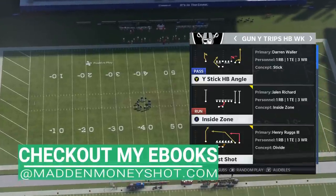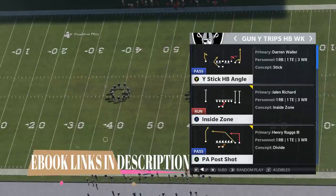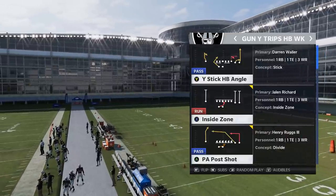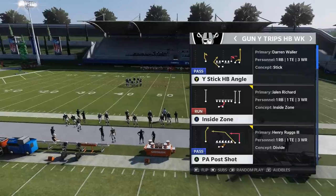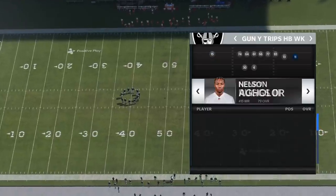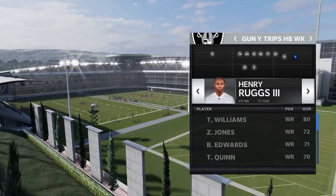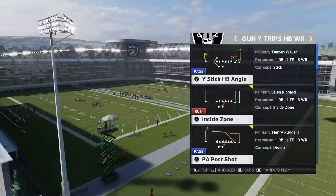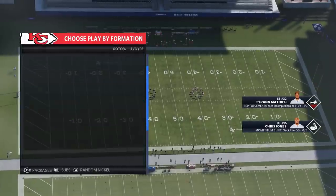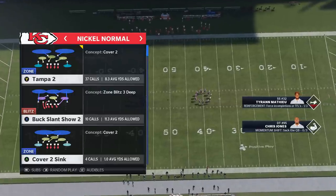I found this play while I was trying to update my ebooks. If you purchase an ebook, by the way, you get the full upgrade anytime the game is patched — just email me with proof of purchase and I'll send you an updated copy. Anyway, I saw this play can home-run just about any defense, so I'm going to pick PA Zone Shot. I'm leaving Nelson Aguilar in the home-run spot instead of Henry Ruggs so nobody says speed is the reason it works.